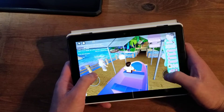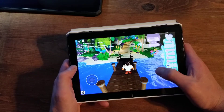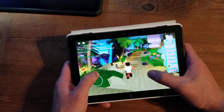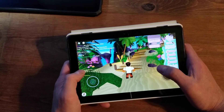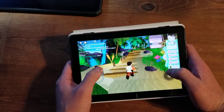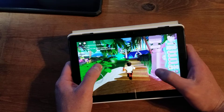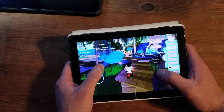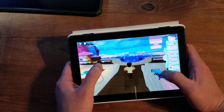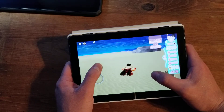On the HD 8 Plus playing Royal High in automatic graphics, we're at Sunset Island. The water is flowing nicely, the puffs of fire and the waterfalls are smooth. There's a little bit of slowdown, but this is definitely playable. If you want, you can turn down the graphics settings and you'll get even smoother gameplay.